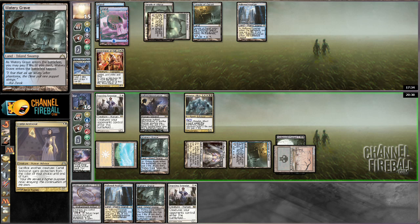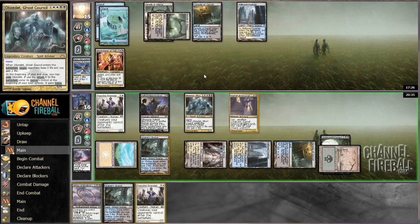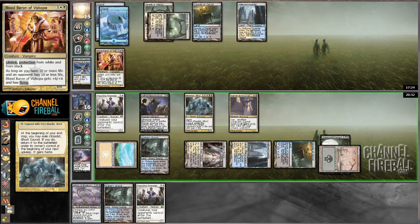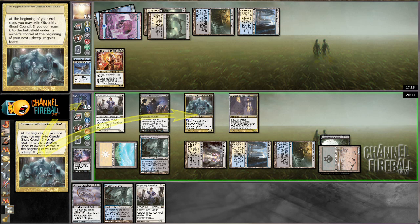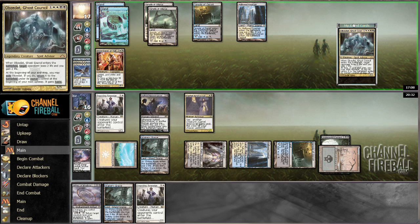Play a Watery Grave. I would be pretty happy if my opponent cast Dissolve on Cartel Aristocrat here. Actually I'm not going to play Imposing Sovereign — I don't think I'd want to do that. Attack doesn't do much. Let's flicker out the Obzadot, and if my opponent makes me sacrifice a creature I'm going to sacrifice Imposing Sovereign. Is my opponent really casting a Revelation for two? I would be — I am very happy.